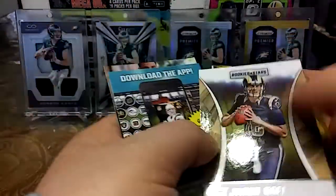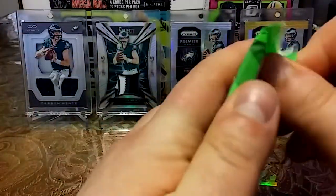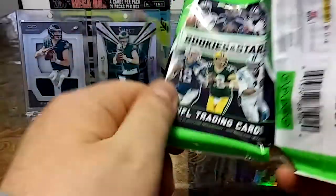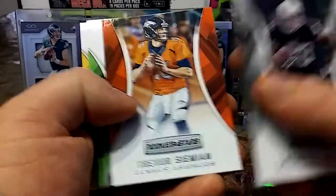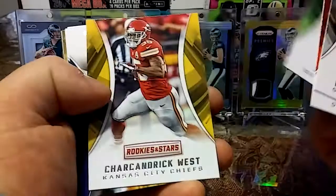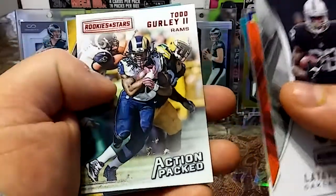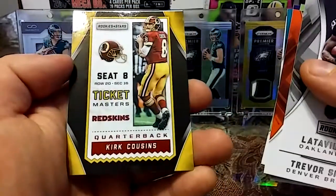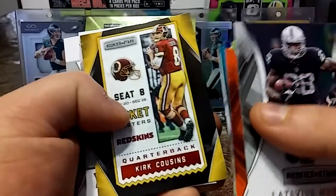Jared Goff — nice little rookie right there. I kind of wish I had invested in Jared Goff when he first came out; I thought he was going to be a bust but turns out pretty good. Tavius Murray, Trevor Siemian, Jimmy Graham, Steve Smith Sr., Chris Ivory, Todd Gurley — action-packed, nice little insert. Kirk Cousins Ticket Masters — hoping he goes to the Broncos.